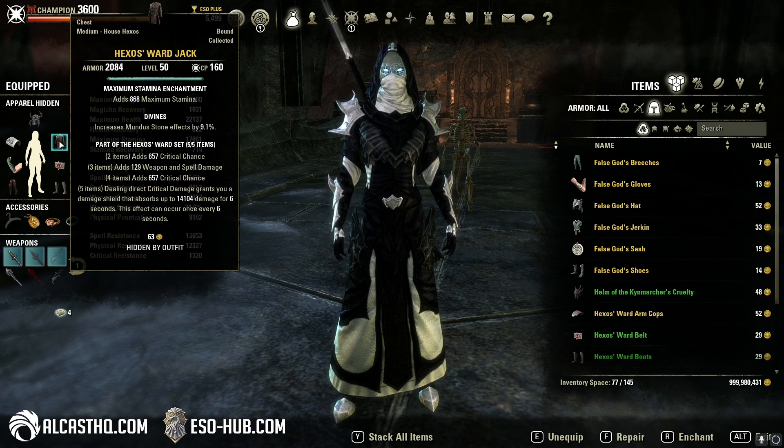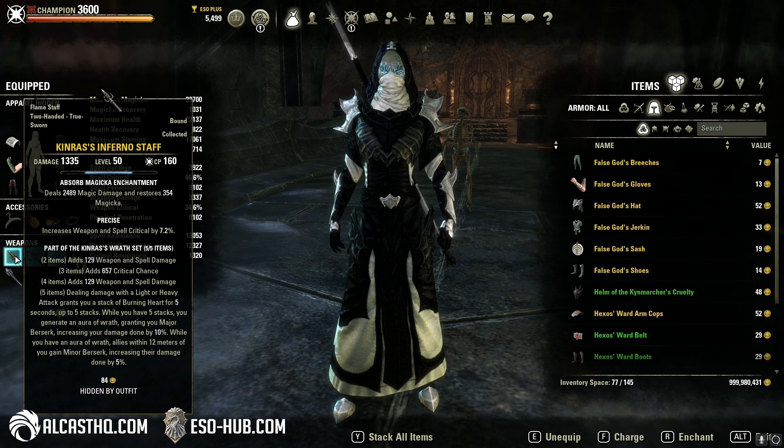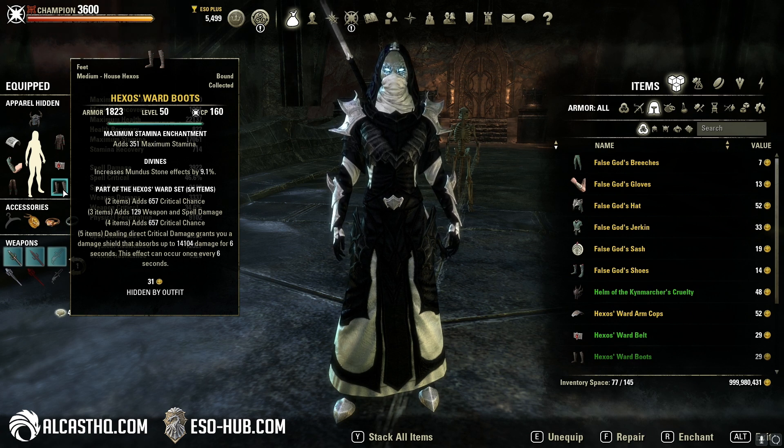While this set is medium armor, everyone can actually use it because you can equip it on the jewelry and weapons. So you can front-bar or back-bar this set on any type of character — magicka, stamina, or hybrid — because the 2, 3, and 4-piece bonuses are hybrid, giving you spell and weapon crit and weapon and spell damage.